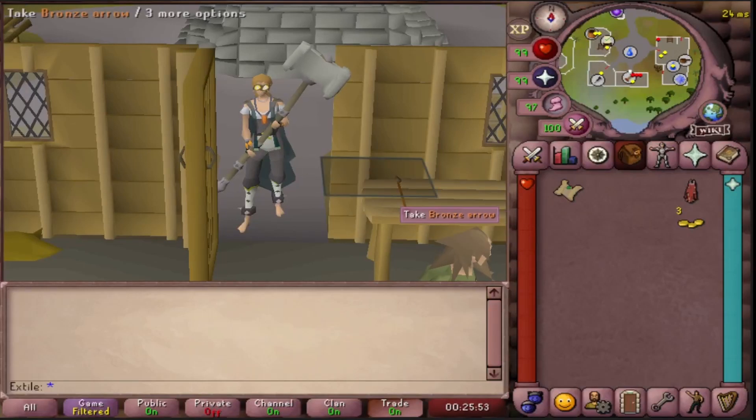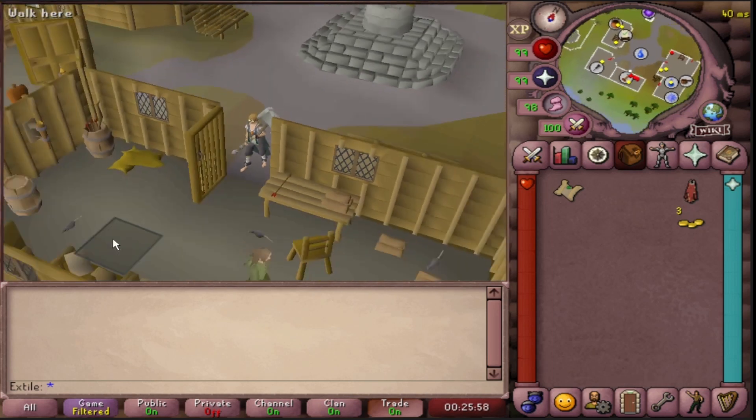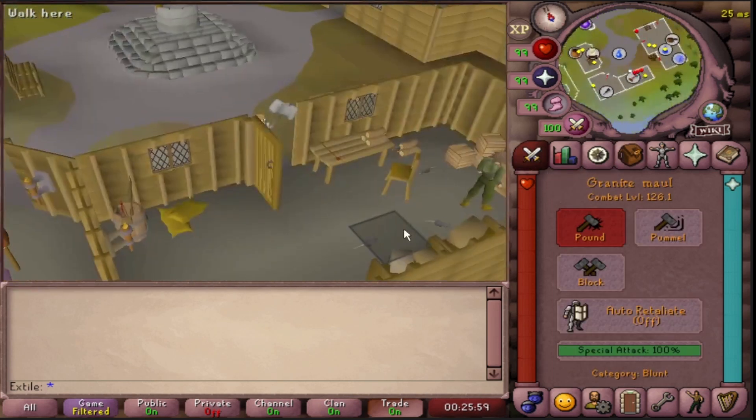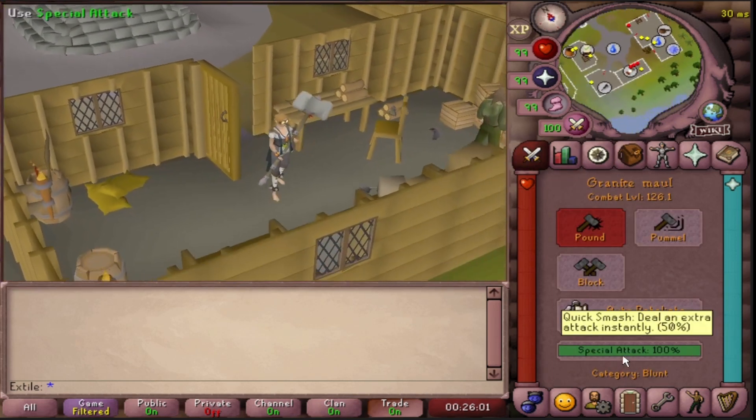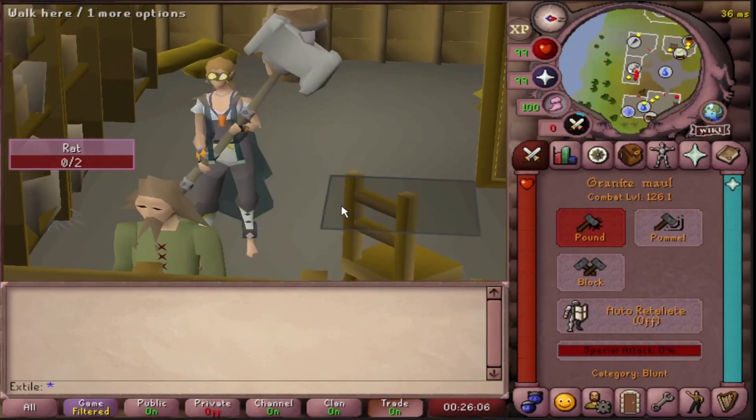Hey, what's up, my name is X. If you're not a PKer, you probably don't know how the Granite Maul spec works at its peak efficiency. So I found the closest thing I could to a PKer — it's a couple of them. All you're gonna do is double click the spec bar and then click the enemy that you want to hit, and it'll come out two attacks at the same time.